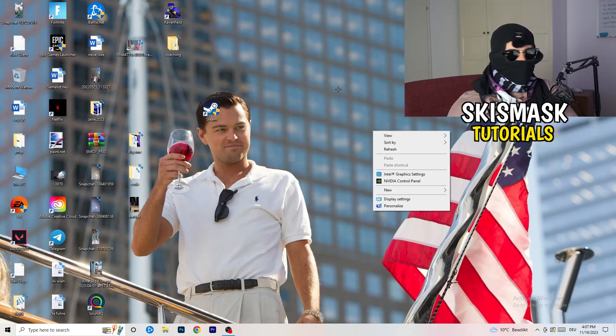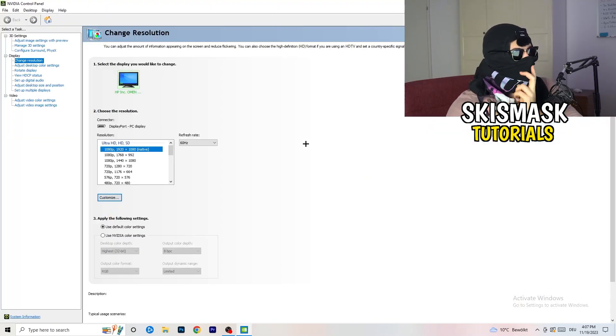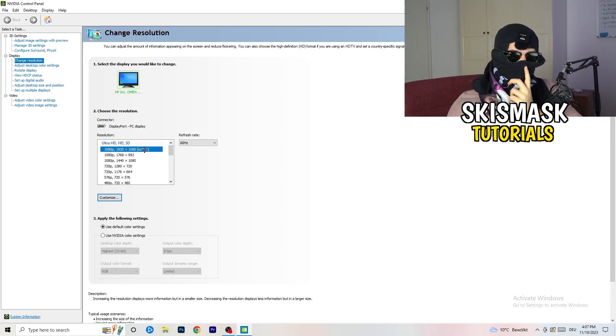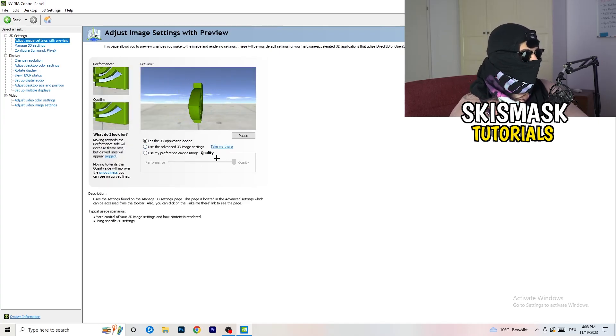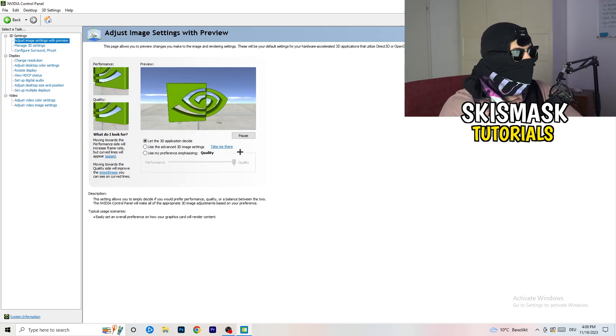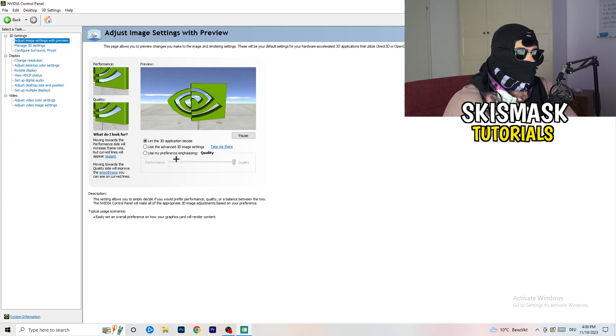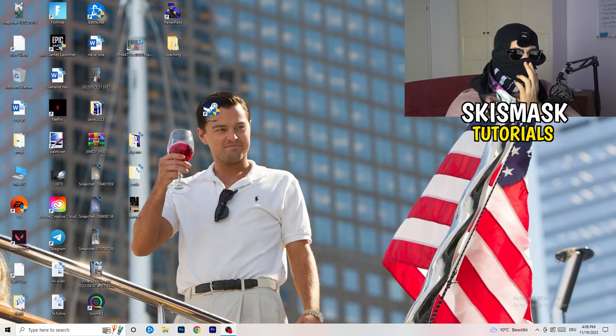Next, right-click your desktop and open Nvidia Control Panel. You may want to check which resolution works best for your game, but for me it's the native one. Go to 3D Settings on the left-hand side, click Adjust Image Settings with Preview. You'll see a slider — I'm currently on Quality. If you want to increase performance, boost FPS, and reduce drops, drag the slider toward Performance. Once done, close the panel.